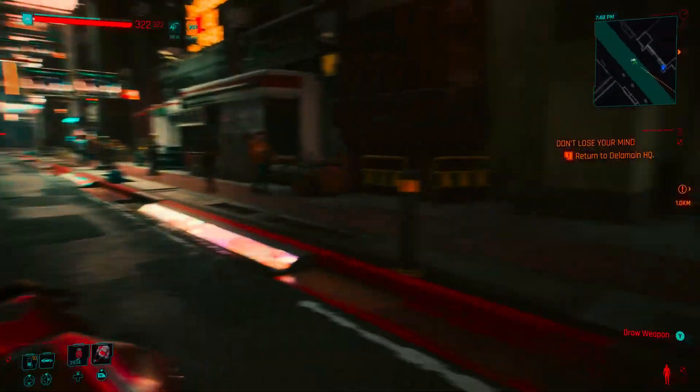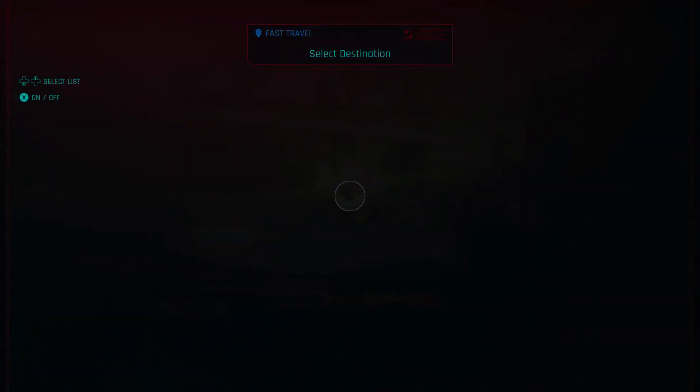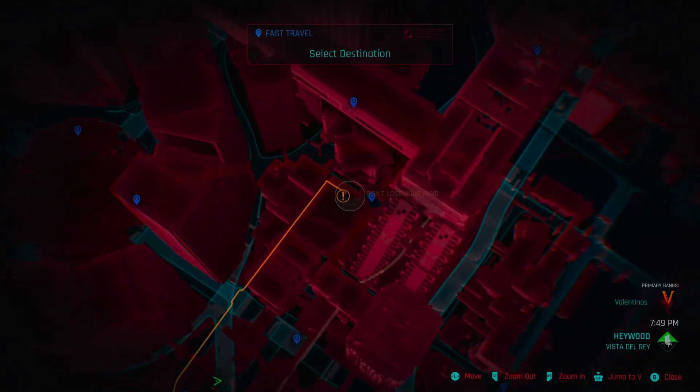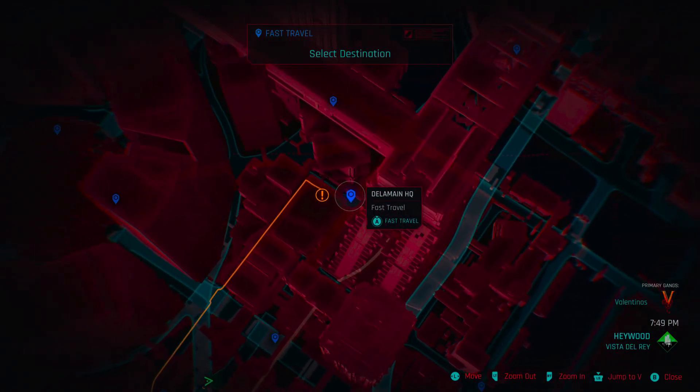Let's do this smarter instead of harder — I'm just gonna fast travel there. There's a nice little fast travel spot right here. This is the Delamain headquarters, and we're doing the 'Don't Lose Your Mind' side quest.